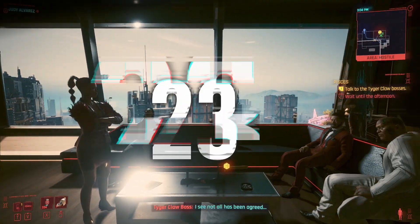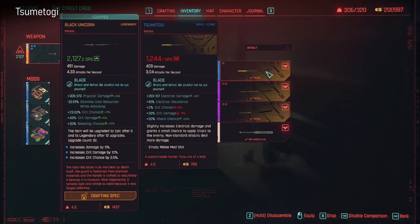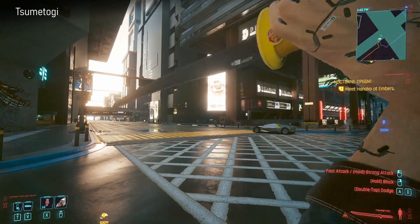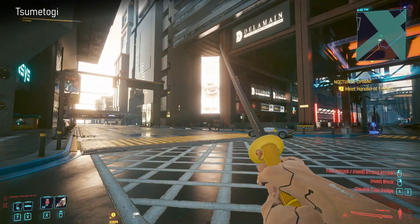The next one is Sumitogi and you get this during the quest Pisces. One way or another you should be able to grab this one - it's on the table there. It's either going to be used against you or you're going to be picking it up afterwards, depending on your outcome.